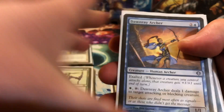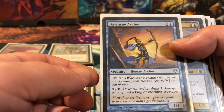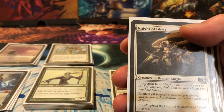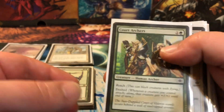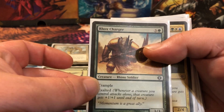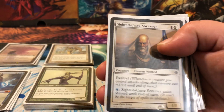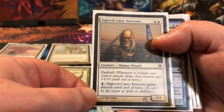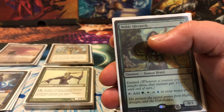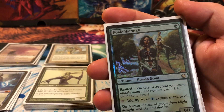Next we have our exalted creatures, most of which don't do anything special so we'll run through them quickly: a 1/1 for three that taps to deal one damage to an attacking or blocking creature; a 1/3 for two; a 1/1 for one; a 2/1 with protection from black for two; a 1/3 with reach for three; a 1/1 flyer for two; a 3/3 with trample for four; a 2/4 with flying for five; a 1/1 for two that can't be targeted until end of turn; a 2/2 for four; and a 2/2 with first strike for two. None of which are really good on their own, but with exalted they become pretty nasty.